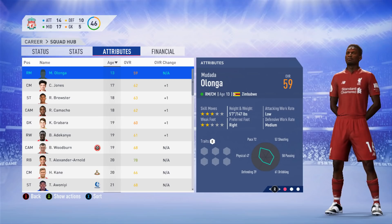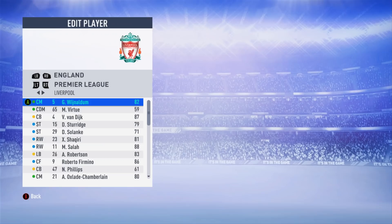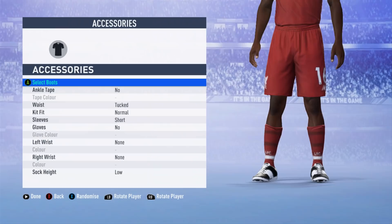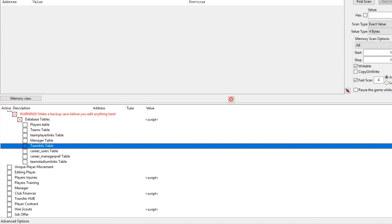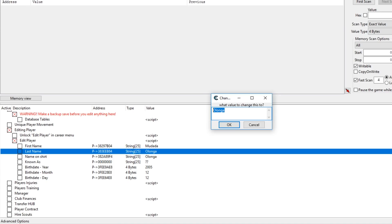You can also change the names of players. Go to edit player — unlock it from the catalog — find your player, click on him as if altering his boots or shirt. Go back onto the cheat table, go down to editing player. His current first name is Mudada and surname is Olonga, but another Zimbabwean surname is Muzimbe. Change that and also update the shirt name to match, otherwise it won't make sense. Apply and exit, and his surname is now Muzimbe.